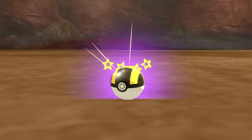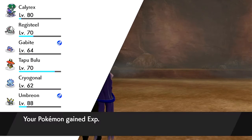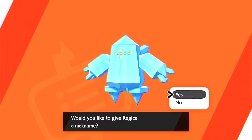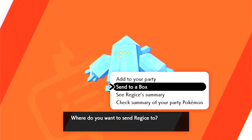Oh my god, we're about to catch it! Oh yes, we got it! We got him guys — we got Regice! Regice was just caught. It took me a long time; I did speed it up so you guys could see it, but we finally got him. Really, really excited about that — to add him into my Pokedex and try to complete it. He weighs 385 pounds! We're going to send him to a box.